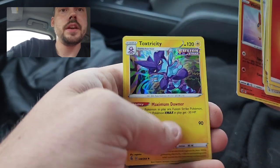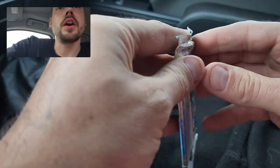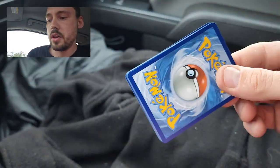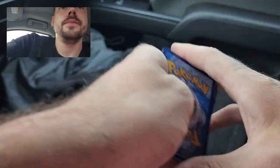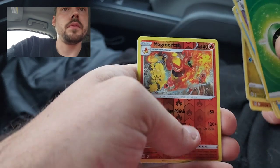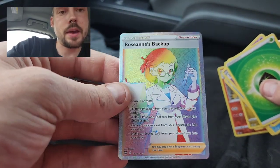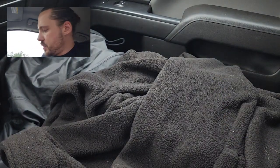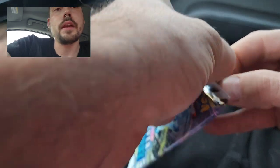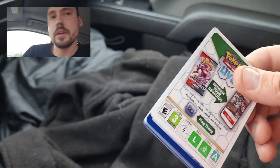On to the one and only Brilliant Stars pack of the box, and we do have a good code card. Got a Reverse Magmortar and that looks like it's going to be a full art trainer — maybe a rainbow. It is a Rainbow Roseanne's Backup. Nice pull there. I just recently pulled the non-rainbow version of that card. It's not worth very much — I thought it would be like five to ten dollars since full art female trainers usually are, but that particular one was like maybe two bucks. The rainbow's got to be worth a little bit more, though you really never know.